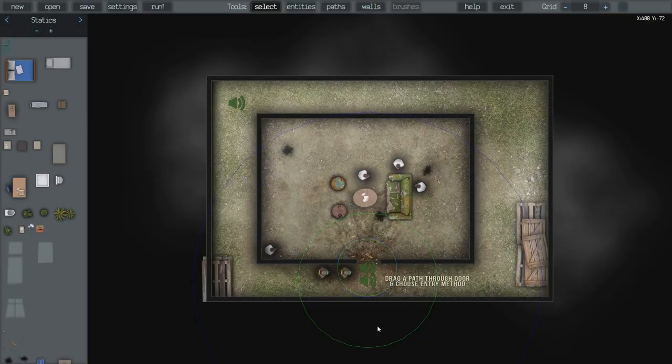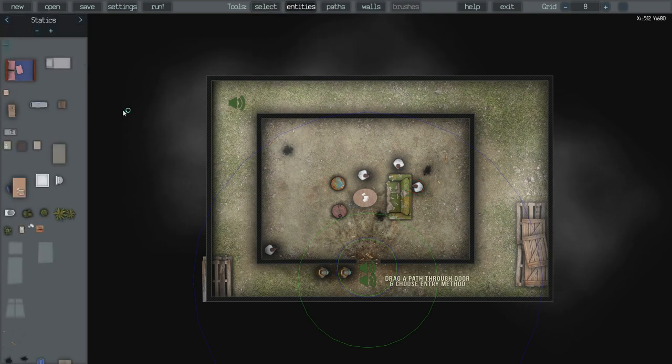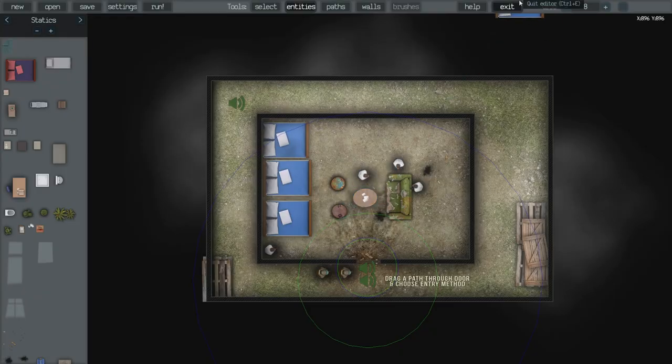Let's have a quick look at the editor and see how that works. Wow, look at this — holy crap! That's pretty cool. So you can move where they spawn or something, you can move the couch. What other items can you put in? You can just put a bed in the corner — you can just fill the room with beds!